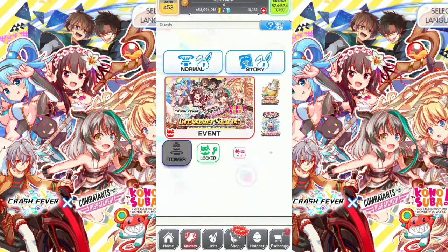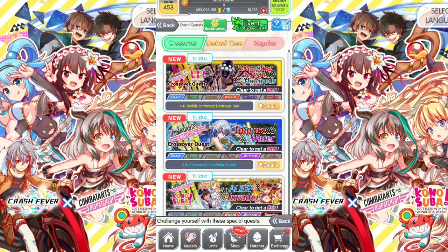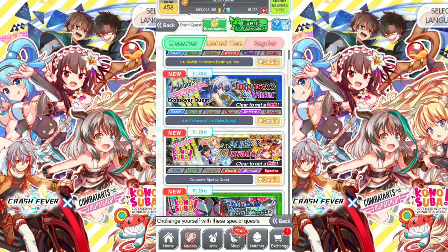Let's take a look at the events. There are a lot of crossover units on this double crossover — Combatants Will Be Dispatched and Konosuba. First one is Trembling Twin Multi-Pets, a basic wizard quest. Reward unit is 6 stars: Mobile Fortress Destroyer Duel. Next, Impure Water is a basic and ultimate quest. Reward unit is 6 stars: Chimera of the Water Russell.